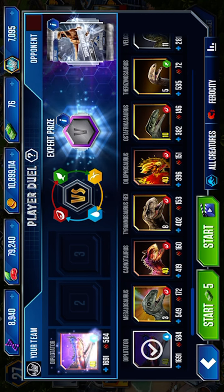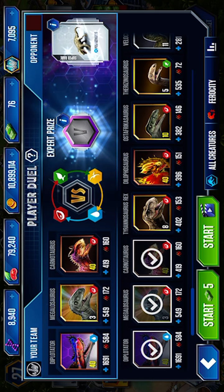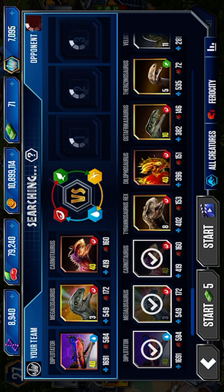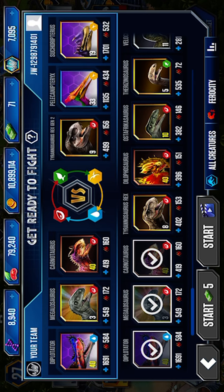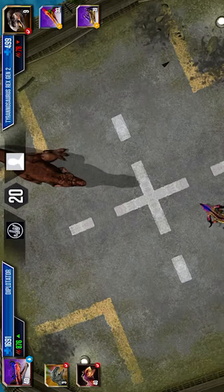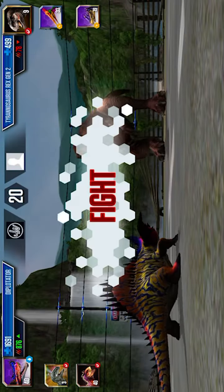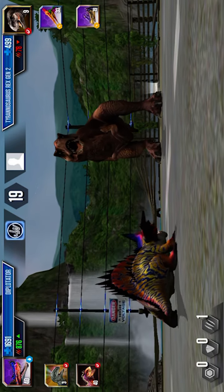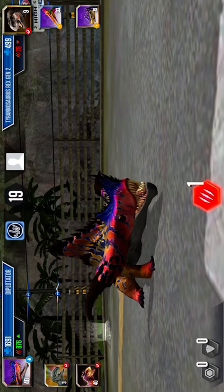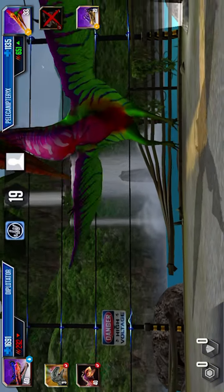Let's get battling. Let's do Dipotator, Megalosaurus, and Carnotaurus. Let's see what our enemies are. I hope there's no Pterodactyls, because Dipotators hate Pterodactyls. Yeah, there's no Pterodactyls. I can one-shot this T-Rex then. One-shot it with the Dipotator! This thing is awesome. I love this Dipotator.